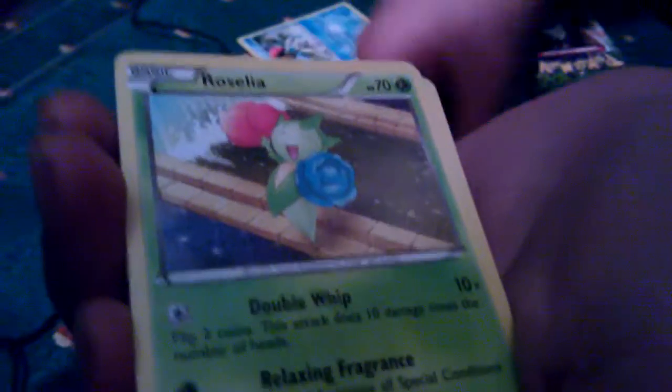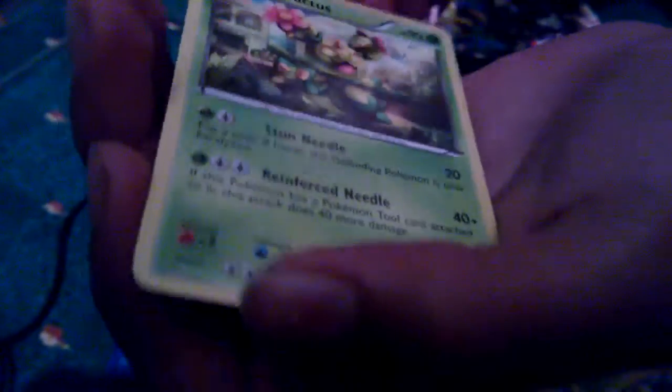Let's go now. Dragons Exalted. Packs are really easy to open but they can rip as well. Electrik, Electrik, Stunky, Gible, Foongus, Dino, Roselia, Swablu, and Mienfoo. Reverse: a Floatzel, which isn't uncommon. And the rare — a Gothitelle. So not so good so far.